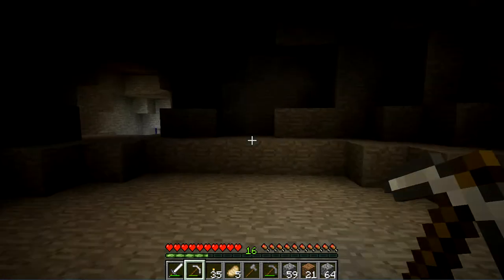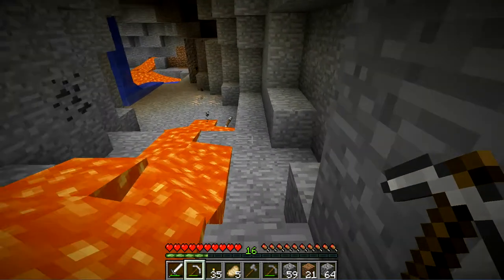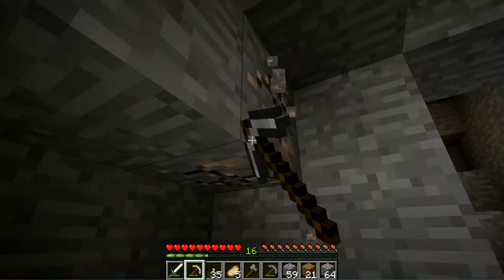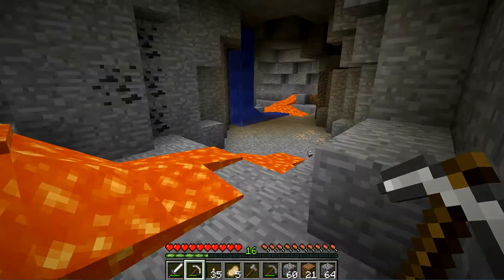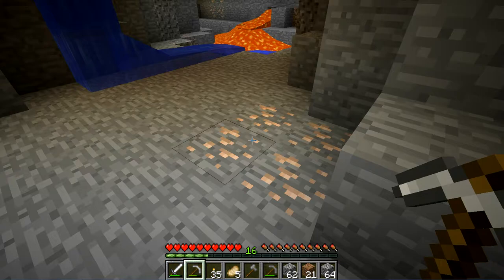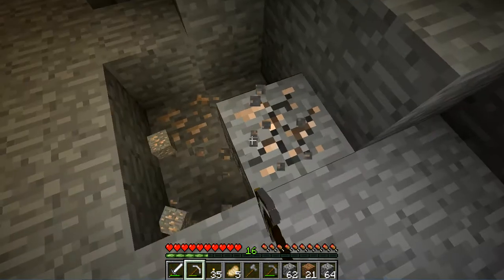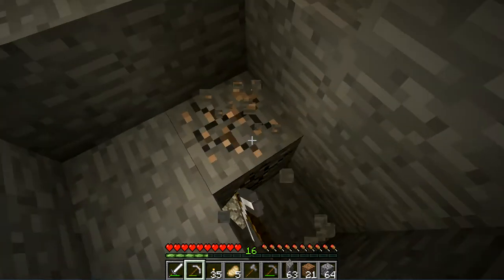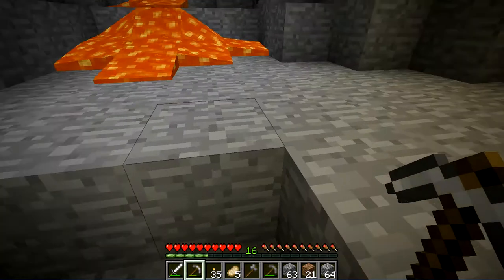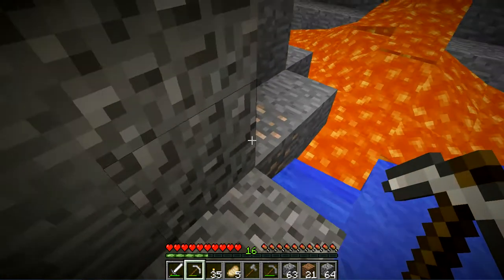Alright, sweet. Let's make our way this way. We're trying to get full iron armor in all the mist of all these crazy things that are happening. So let's leave that coal, let's get this iron. How much iron do we have? Let me look here. 30 — we can make full iron armor. Sweet.